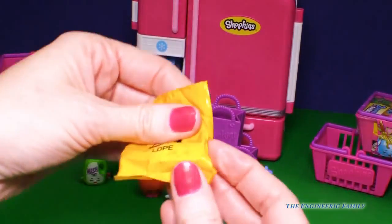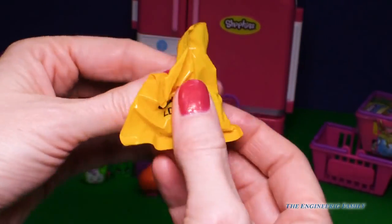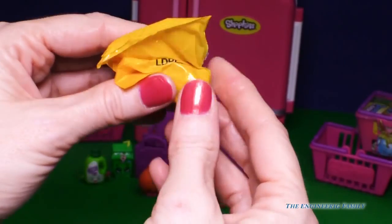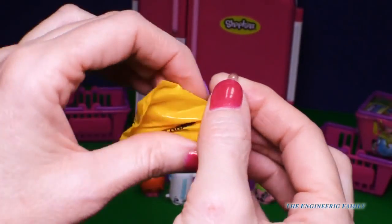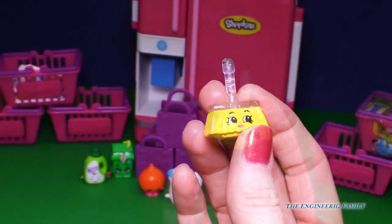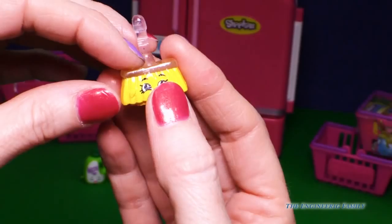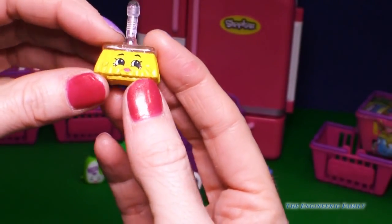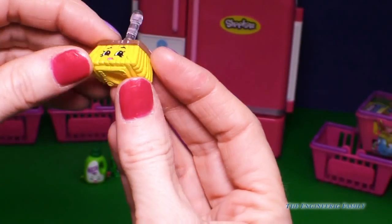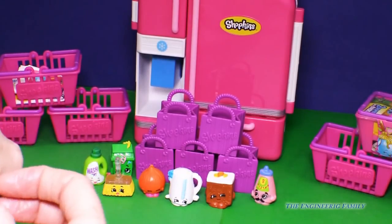We sure are getting a lot of friends. Alright, this one has a little head on it. Maybe it's a broom. I don't know. Let's open this up and see what it is. Oh, what do we have here? We have Sweeps with glitter on it, everyone. Awesome! Hi Sweeps. You are super cute with your glitter. Can you guys see all that glitter on there? I like it. I like it a lot. So we'll put that there. And that's the end of that blind basket.